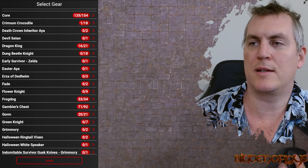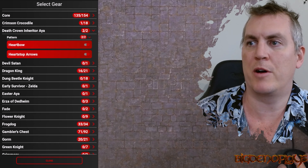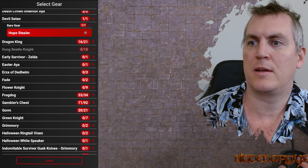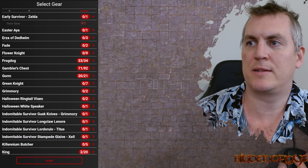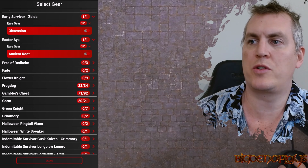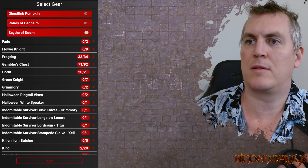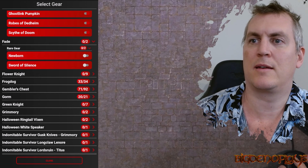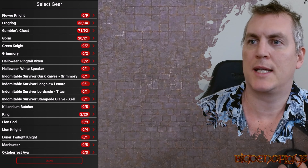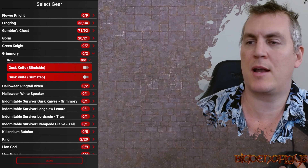The Death Crown, Inheritor Aya - we will include both of those. Devil Satan, the Hope Stealer, Early Survivor, Zelda, Obsession, Easter Aya, Ancient Root, Urza, Seed Patterns - done. Fade, a Newborn in a Sword of Silence, Grimmery. Beta Gear - no, I don't want those. I actually want the other one: Indomitable Gus Guys, Grimmery.